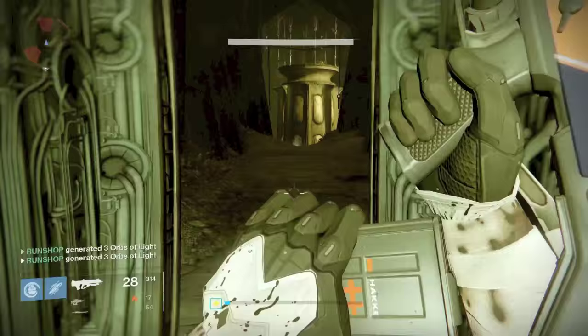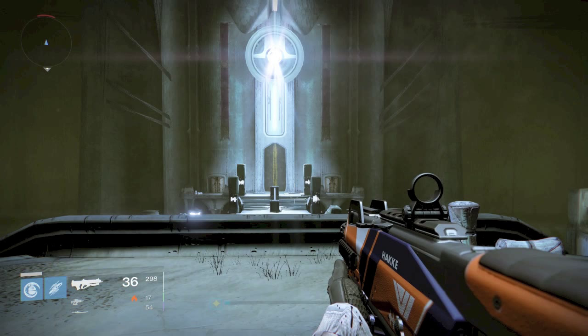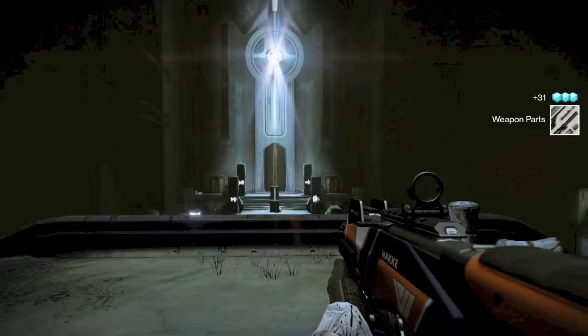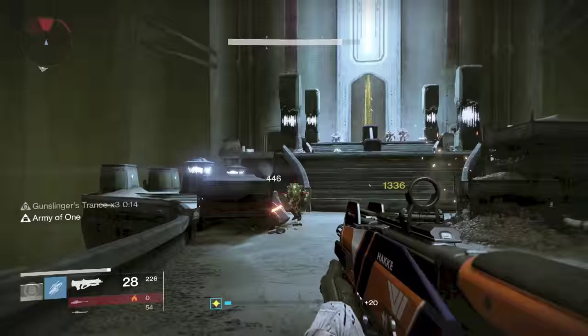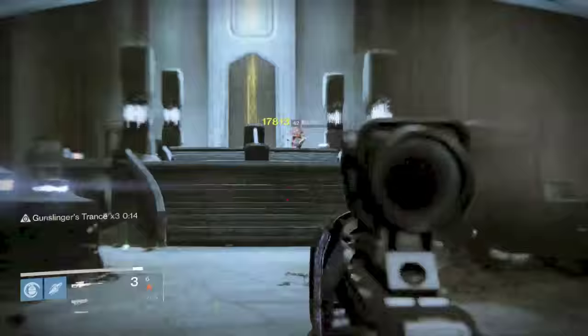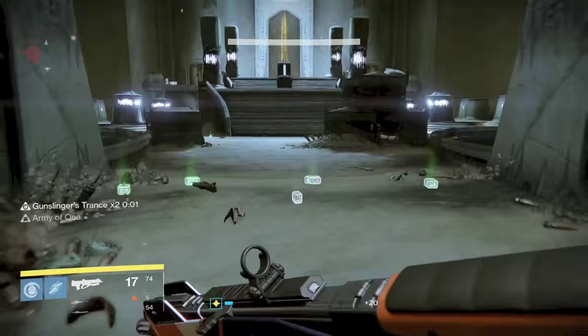We're going to fast forward — once you get to the Asylum, you see the guy in the back. You're going to have to use your sword to take his shield down, and then you can use any type of weapon you want to take him out. There's going to be a few wizards, a couple Ultra Cursed Thralls, and just a bunch of Acolytes — nothing too drastic, nothing that's going to be too overwhelming. If you want to, you can have another buddy come in here with you. He's not super overpowered, though if you're a lower light level he might be pretty tough.